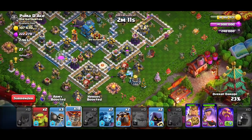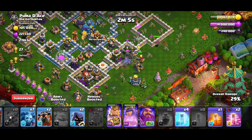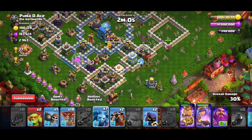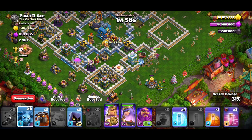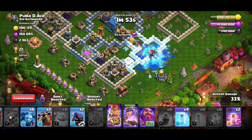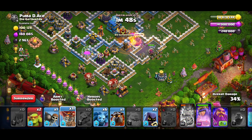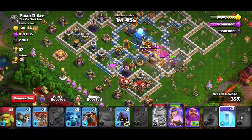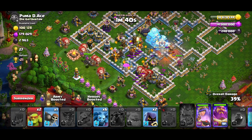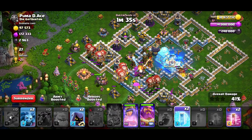Going from the right side means my queen can reach the Town Hall if I wall break right there. After the queen reaches the Town Hall, the archer tower is completely fine. I use some loons, minions, and archers to clean up and funnel heroes deep into the base. One or two more wall breakers — with Super Wall Breakers it's just too simple to get through that first wall, but don't wall break the next wall or heroes could go the wrong way.